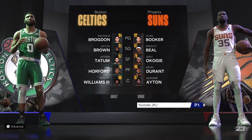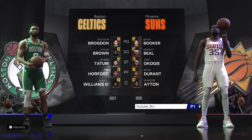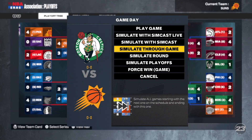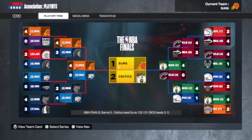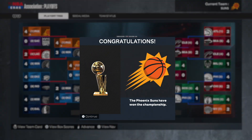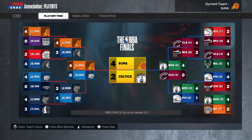We're in the NBA Finals against the Boston Celtics — Malcolm Brogdon, Jaylen Brown, Jason Tatum, Al Horford, and Robert Williams III. We win Game 1, go to one to one, bounce back to three to two, and win it all. The Phoenix Suns have won a championship! Kevin Durant is Finals MVP: 30 points, 8 rebounds, 6 assists, 1 steal, 1 block, shooting 60% from deep. We went all in bringing in Bradley Beal and it paid off.